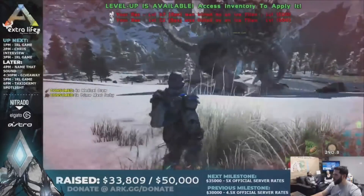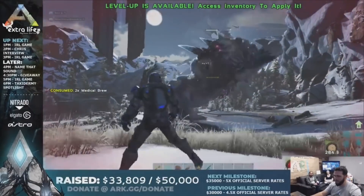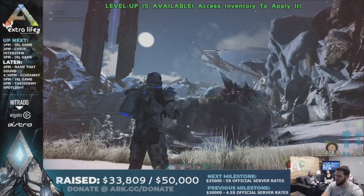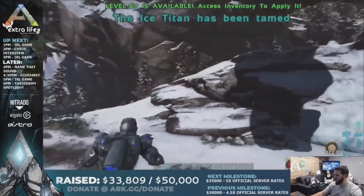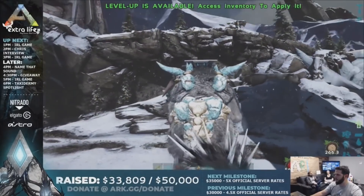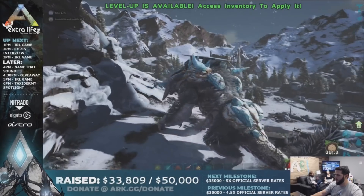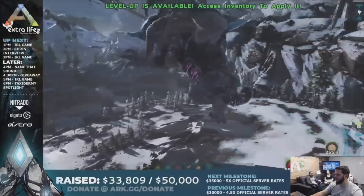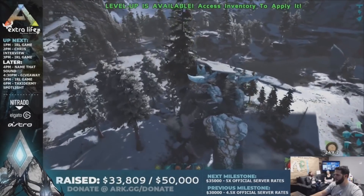You can only have one version of this guy on a server on official. So if there's already an ice titan running around and you want to get your own, you'll have to kill the one that's currently there before you can summon and claim your own. Now you can kill it straight up — if you shoot it anywhere other than the corruption, you'll just be doing damage to it. Depending on how much damage you do to the corruption is how strong it's going to come out. There is no alpha, beta or gamma — it all depends on how good you are at putting damage on it. Really aim for those crucial areas to get the most out of it.